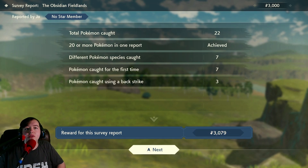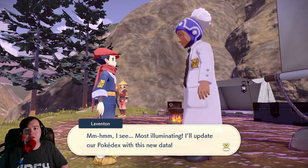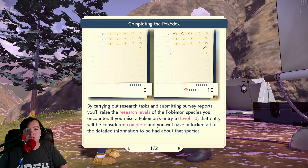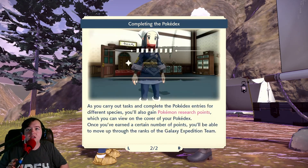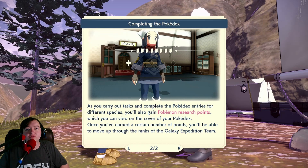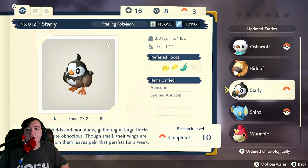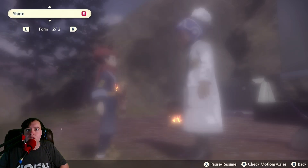Nice — 22. Oh, that's awesome — it gives us money for doing it! By carrying out research tasks and submitting survey reports, you'll raise the research levels of the Pokémon species you encounter. If you raise a Pokémon's entry to level 10, that entry will be considered complete, and you will have unlocked all of the detailed information about that species. As you carry out tasks and complete Pokédex entries, you'll also gain Pokémon research points, which you can view on the cover of your Pokédex. Once you've earned a certain number of points, you'll be able to move up through the ranks of the Galaxy Expedition Team. Nice — so we can actually become— oh look, they're filled in now! We got research level 10. That is awesome.